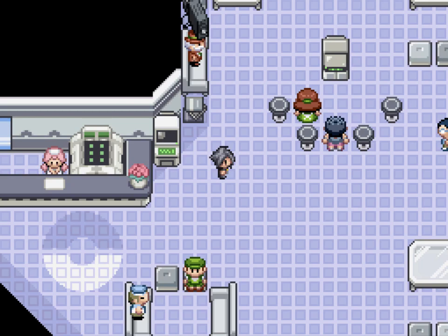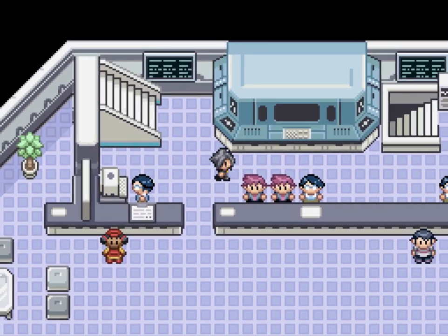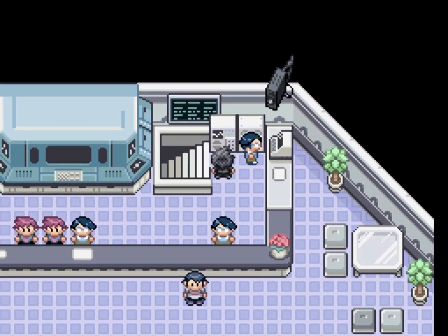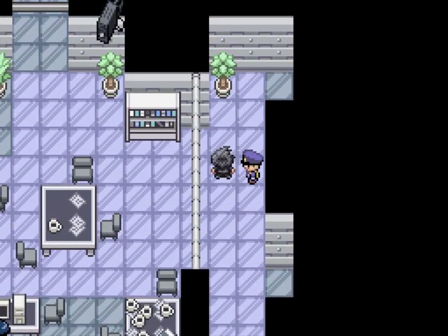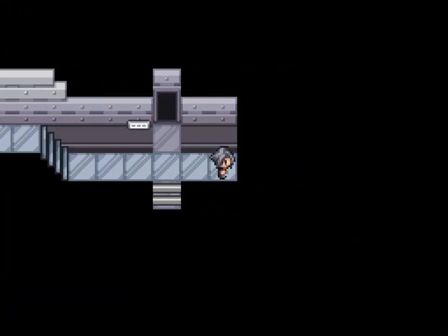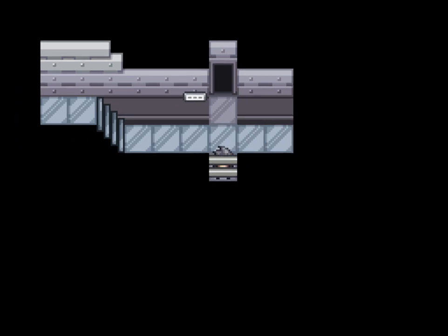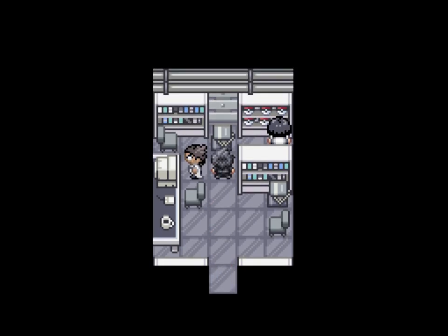Hi everybody, it's Die Laughing and I've got another little side mission from the Grand Hall to show you. I've done a little trawling around and found another guy of interest. He's a little goofy nerdy guy just like me. I notice a lot of these doors are locked, so I wonder if they'll be accessible later on or if we need keys for them. Don't know yet. Anyway, this dude here he says...